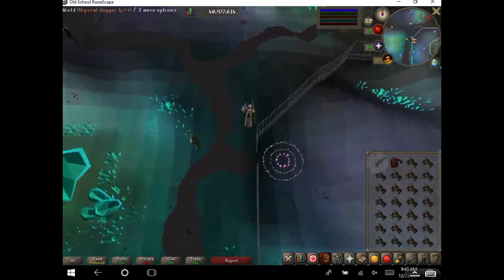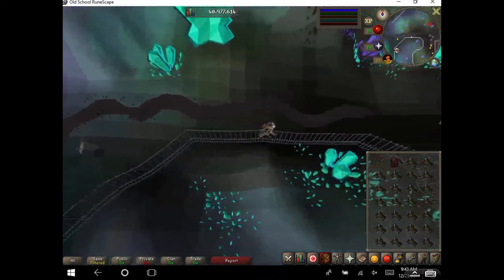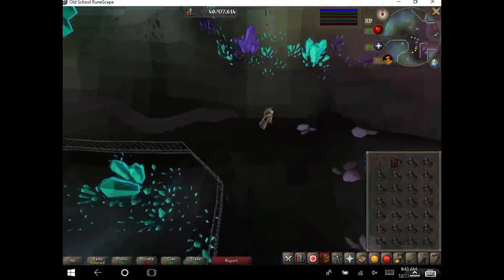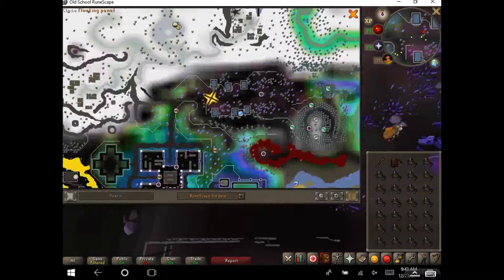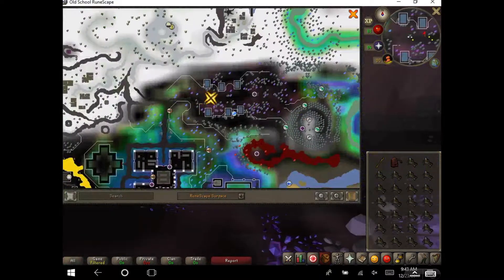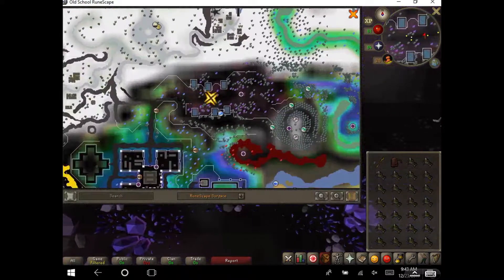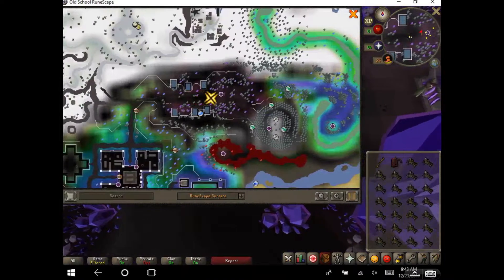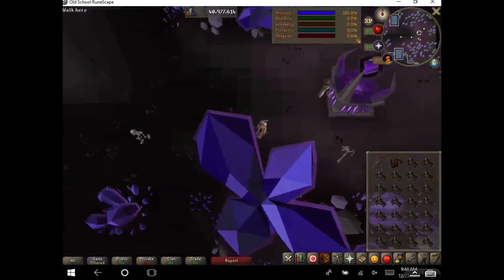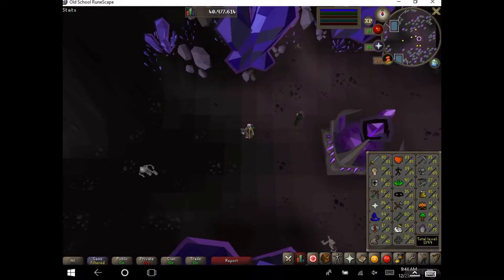I'm gonna go a little bit north and then straight east for these dragons. They're pretty big as far as the space they take on the screen, so you can't do it right at the mouth here. You have to go down in towards the Dark Altar, I think it's called.